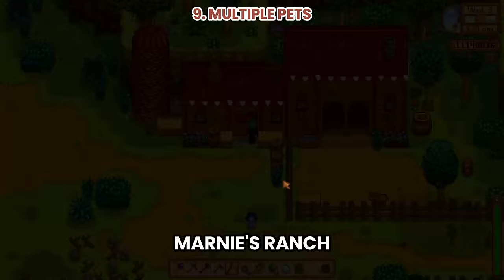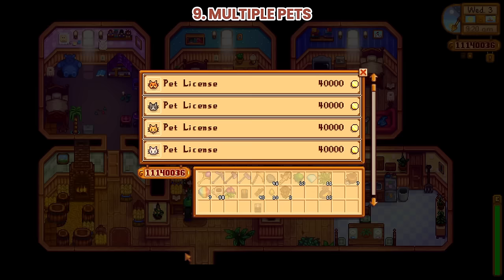Number 9: Multiple Pets. After getting max hearts with your starting pet, you can get more pets at Marnie's Ranch. Aside from new breeds of cats and dogs, you can now adopt a turtle.